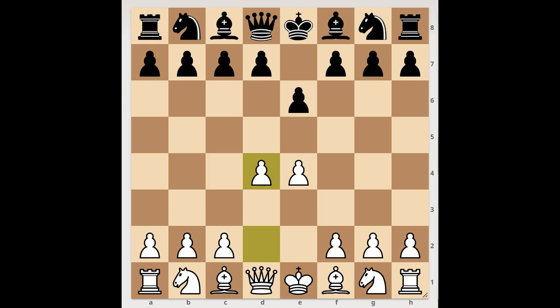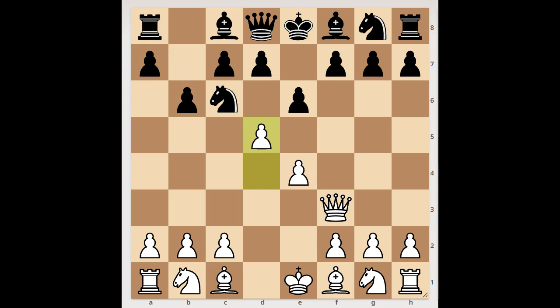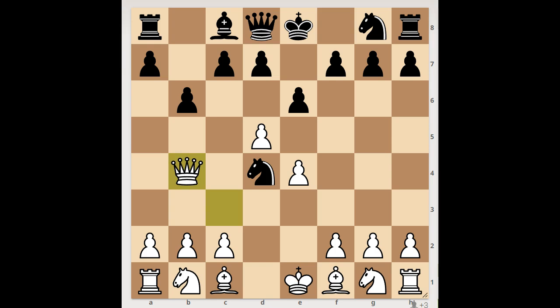Next game. e4, e6, d4, b6, queen to f3, knight to c6, d5, knight to d4 — attacking the queen. The player with the white pieces played queen to c3, attacking the knight. How would you defend the knight? Play with the black pieces plays this lovely move — forcing white to take the bishop, and then knight takes on c2 check — the family fork! White resigned.